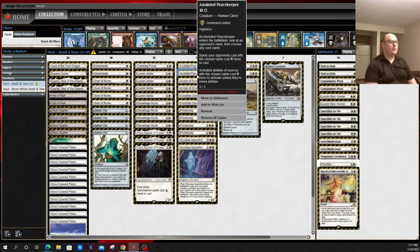Anointed Peacekeeper is a newer addition to the deck from Dominaria United. It does an Elite Spellbinder-esque impression: when it enters the battlefield, you look at target opponent's hand, then choose any card name. Spells your opponents cast with the chosen name cost two more to cast, and activated abilities of sources with the chosen name cost two more to activate, unless they're mana abilities. This makes their key card more expensive, and if you can blink it, it becomes even more annoying, as you keep taxing activation costs of Planeswalkers and such — really emphasizing the taxes theme.